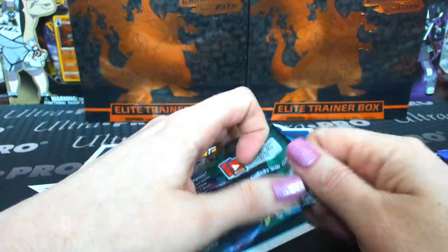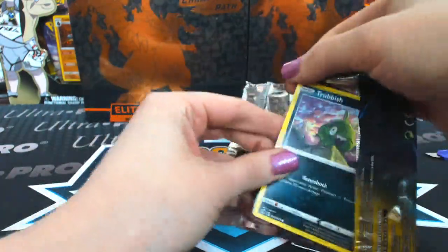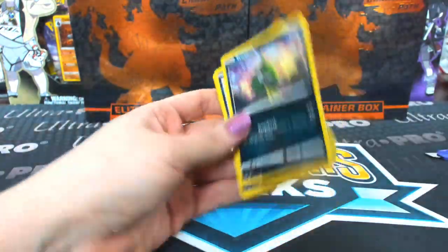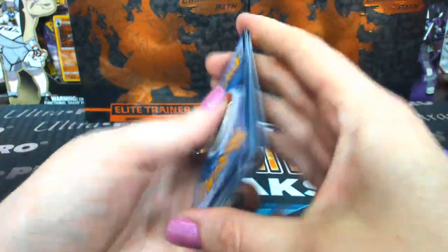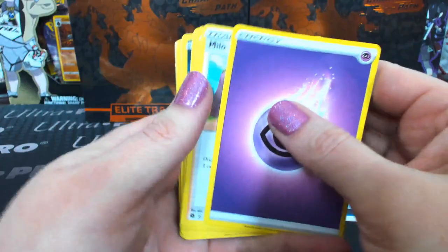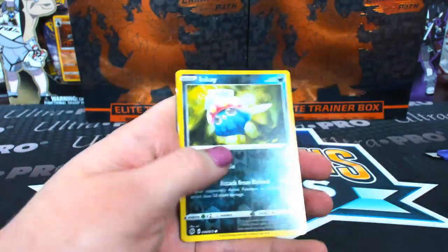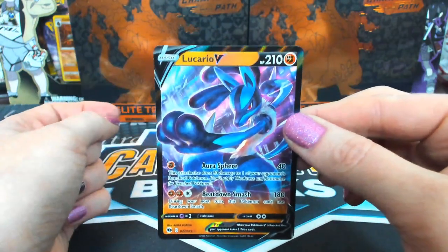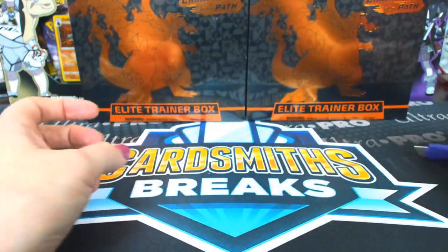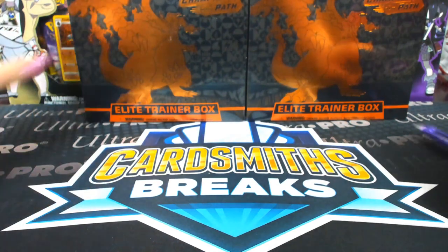Obstagoon holo. Alcremie V-Max — Lotto Chaco again! Let's do all the trainer boxes in a row and then go to the pin collections. We're going to do the Marnie pack, Ulysses, and we are certainly doing Vivid Voltage as well.